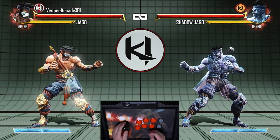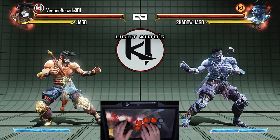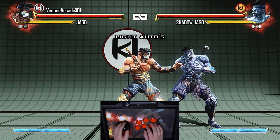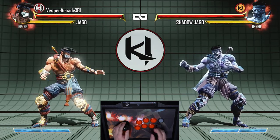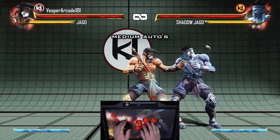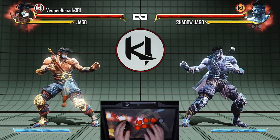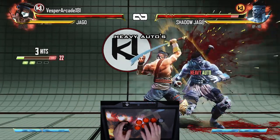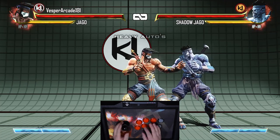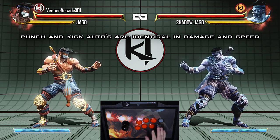Let me demonstrate now using Jago's wind kick opener. Pressing light punch or light kick will do your light auto. Light autos are the fastest but do the least amount of damage. Pressing medium punch or medium kick will do your medium auto. Medium autos are both average speed and average damage. Pressing heavy punch or heavy kick will do your heavy auto. Heavy autos are the slowest type but are the most damaging. The only difference between pressing the punch or kick buttons is the animation — the speed and damage is exactly the same.